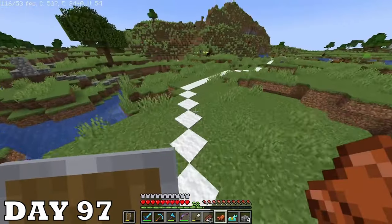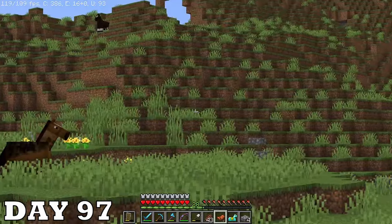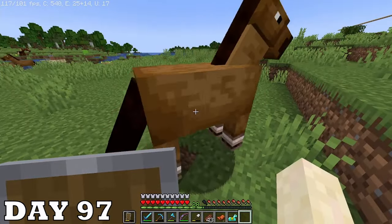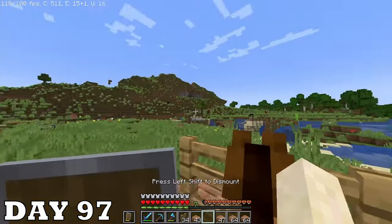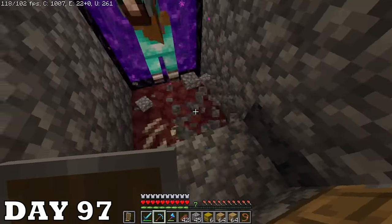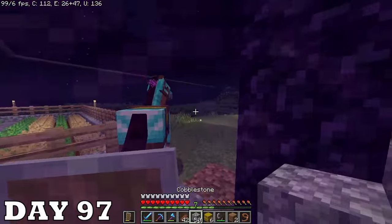I also found diamond armor in a chest. Now I'm looking for a horse on day ninety-seven. When I got on the horse I didn't really have a plan for him so he spit me out on ground that wasn't mine so I died. When I tried again I trapped him in a massive pen and tamed him. Then he got stuck at my nether portal and I couldn't get him out for the life of me — it took so long. I got him back but that was such a headache.